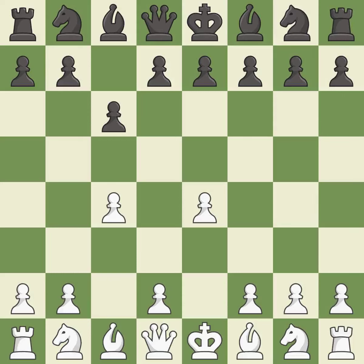c4 controls the d5 square and allows the knight to develop behind the c pawn. d5 takes space in the center and attacks the e4 and c4 pawns.